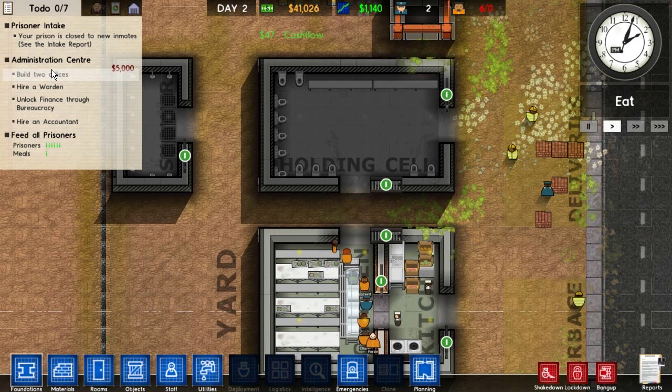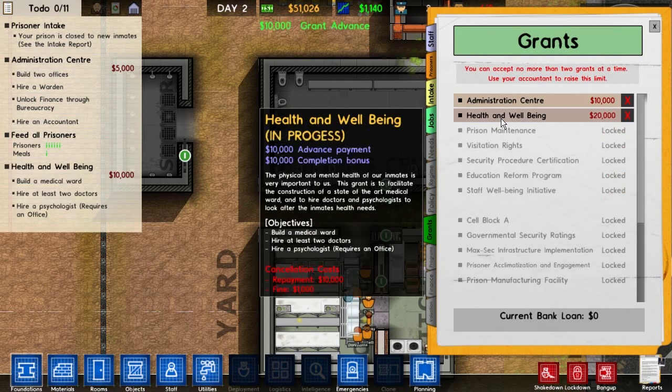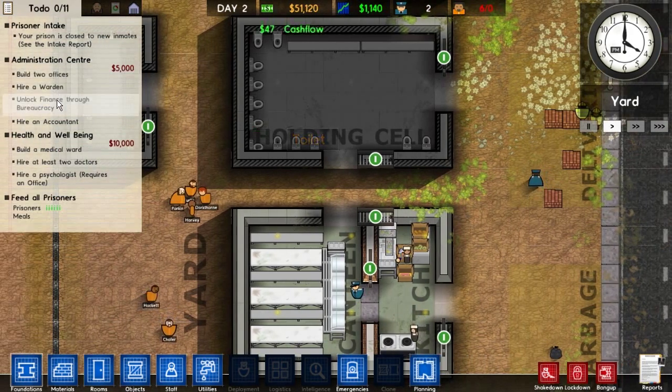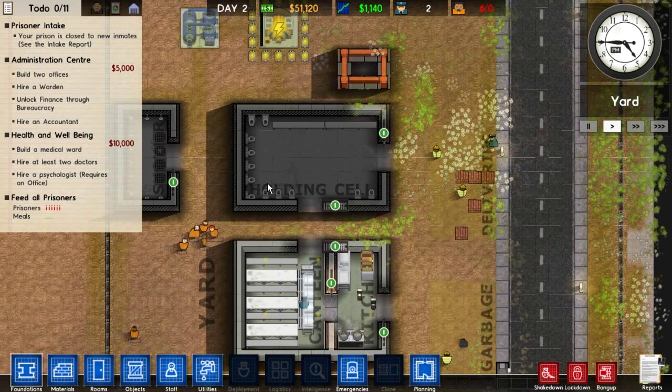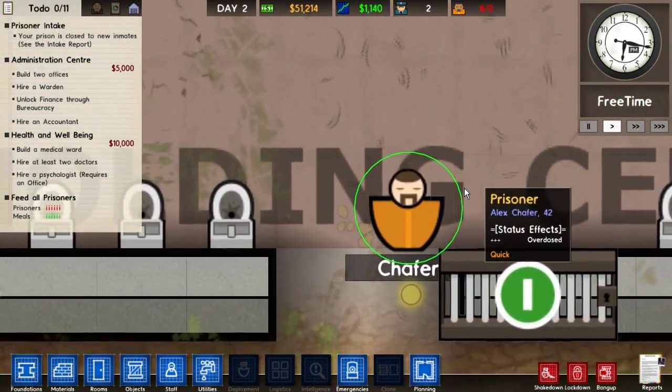We can take another grant — the health and well-being grant gives you extra money. From this point, work your way down your to-do list. If I end up doing a part two, I'll continue from where I am right now. Thanks for watching, hope you found this helpful. What is happening? Oh no — Chafer overdosed on drugs and I haven't hired any doctors yet. Thank you, thank you very much.